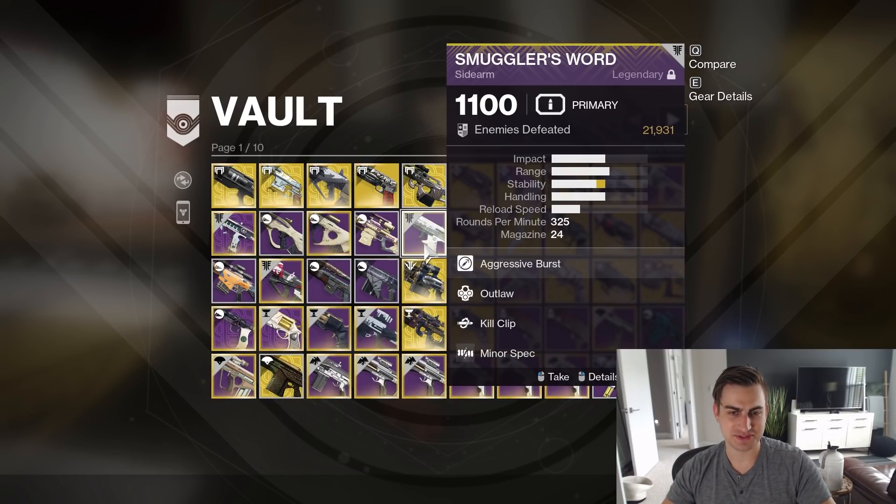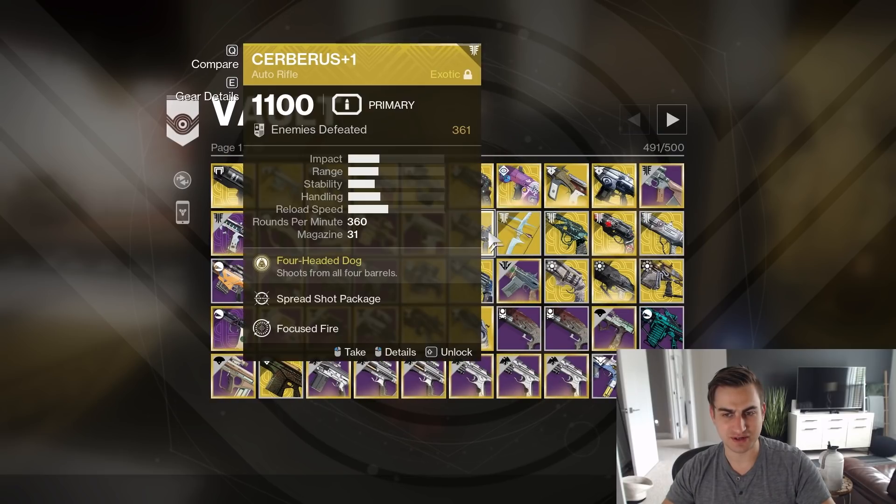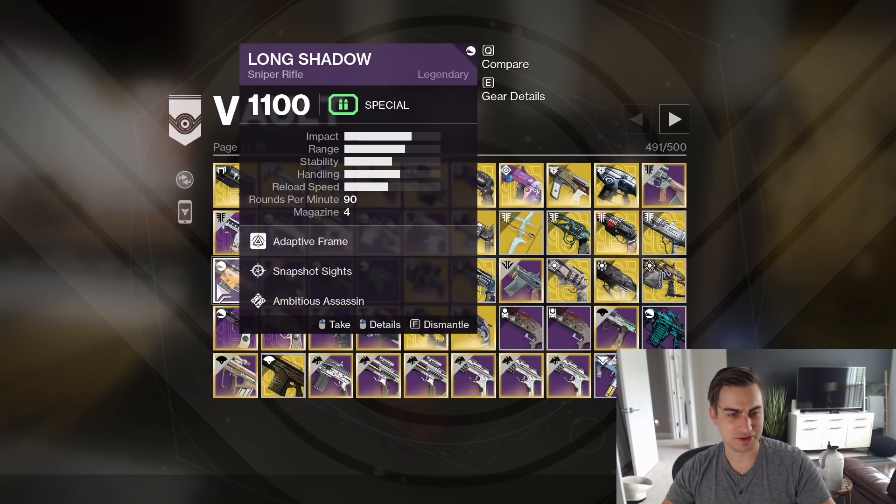Smuggler's Ward, 21,000 kills. I used this almost exclusively on my Warlock probably like two years ago. I really loved the Sidearm. This is kind of when I first fell in love with Sidearms in D2, so I keep this around for some amount of reasons.